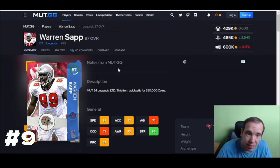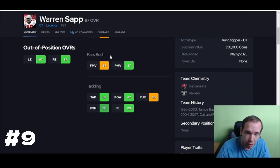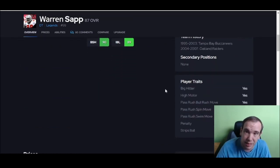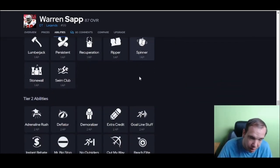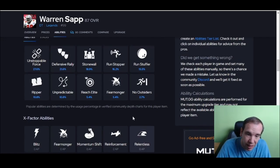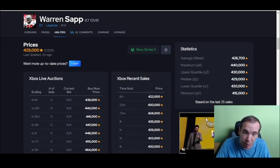Up next is Warren Sapp. You might ask why not someone else — well, 90 is the threshold for block shed, so Sapp's going to do just as much, and he's faster with perfect traits. Sapp is going to be a must-have because of people running on you. He's the only D-lineman I'm going to suggest in the whole video. The pass rushers aren't there yet — yes, some are better than others, but are they super effective? No. Warren Sapp is the only D-lineman I recommend.